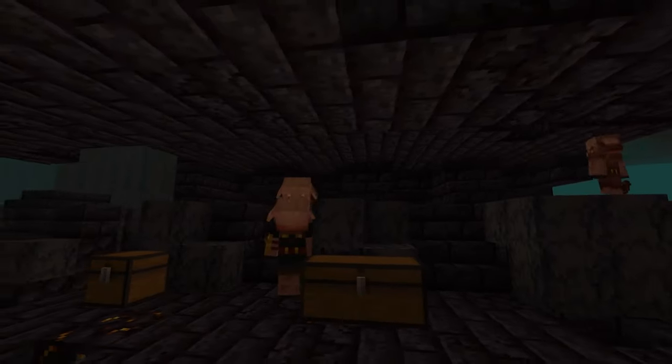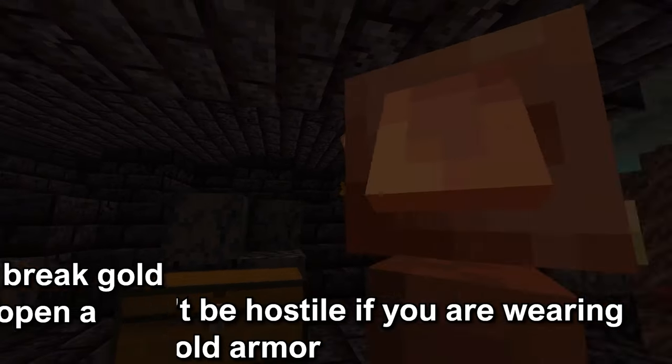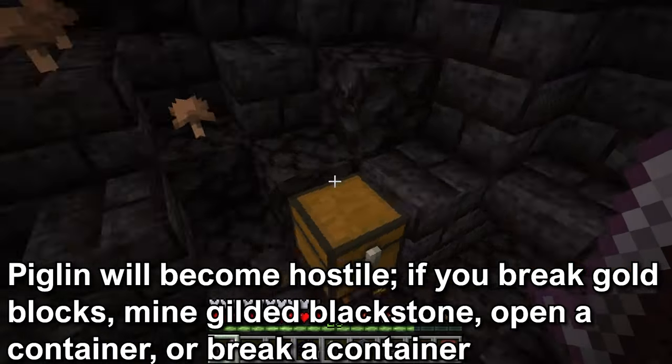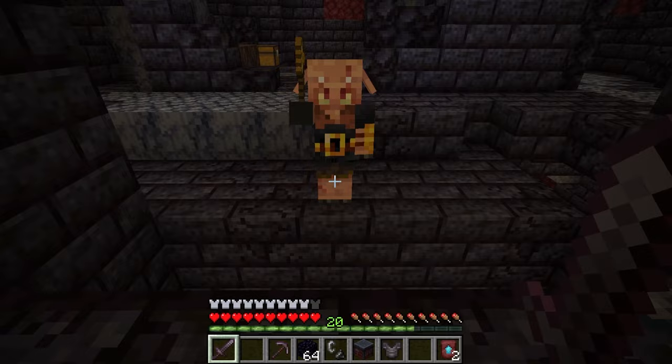The bastion remnant is occupied by hoglins, magma cubes, piglins, and piglin brutes. The piglins will not be hostile towards you if you are wearing a piece of gold armor. However, they will get angry with you if you mine a gold block, gilded blackstone, break a container, or open a container.